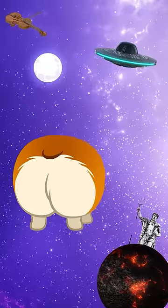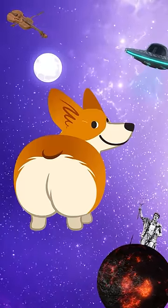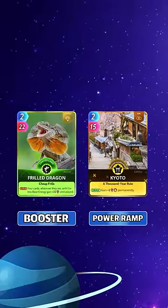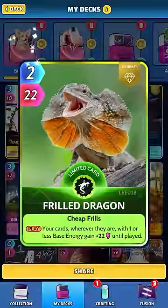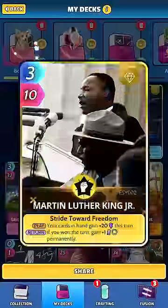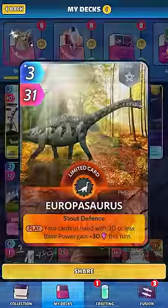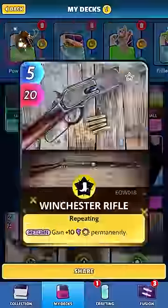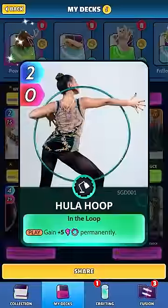In case you think we're talking out of our gluteus maximus — glutei maximi — never mind. We'll give you an example, shall we? You might build a strong Frilled Dragon deck, boosting small cards like the Power of Zero, Grand Archer Yi and the Amazon Sloth, maybe topped off with Martin Luther King and Europasaurus. Or you might prefer a Power Ramp deck, stuffed with Kyoto, Gridiron Football, a Winchester Rifle and a Hula Hoop. Yes, indeed, it's all here.